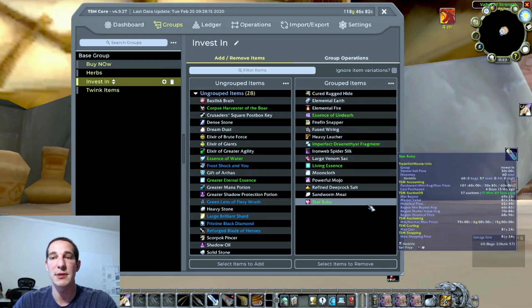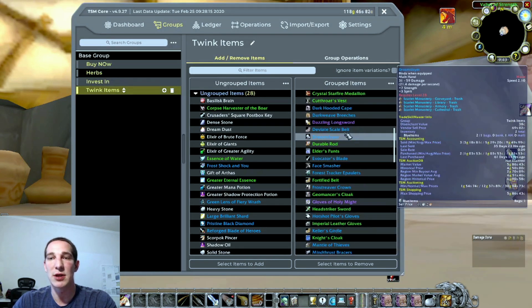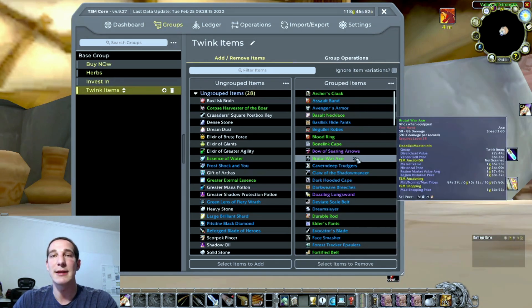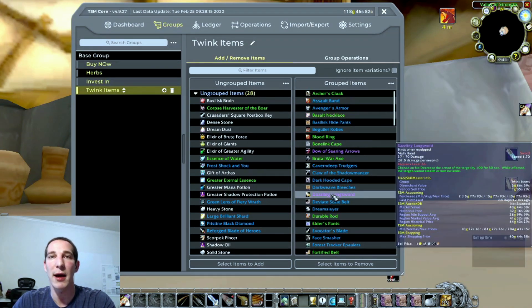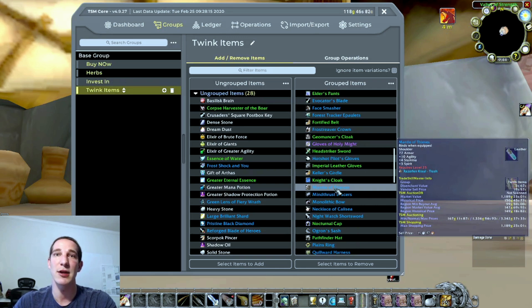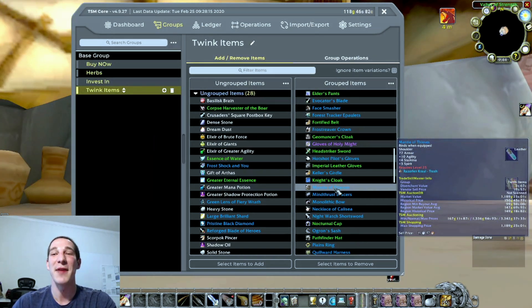This is all the items I'm investing in, and this is all the twink items. I haven't been buying as many twink items lately. If you ever want to remove an item, you can select multiple and just hit Remove. I did invest a lot into twink items at one point - still not a bad market to track every once in a while. What I did was Google the best twink items for levels 19, 29, and 39 for each class.